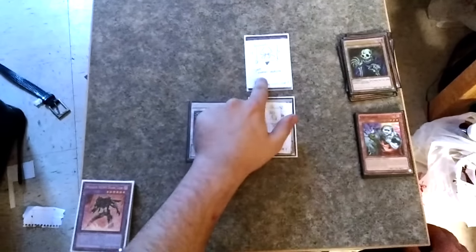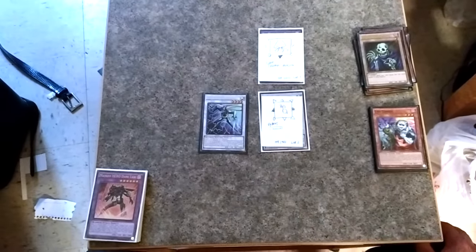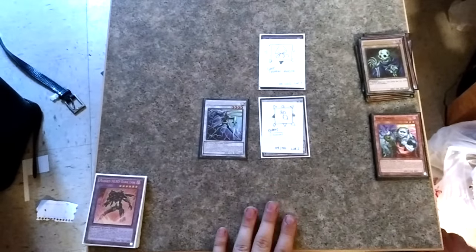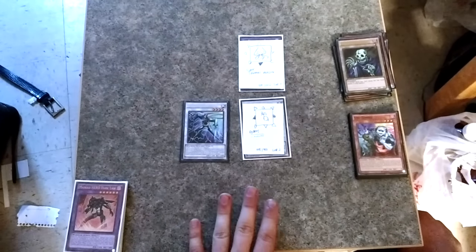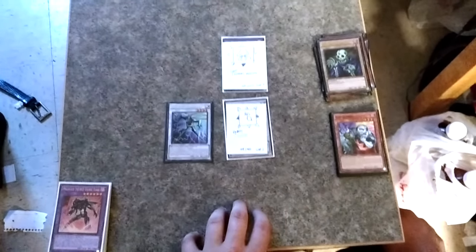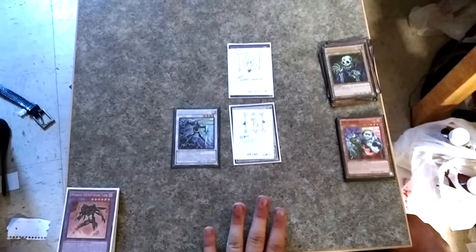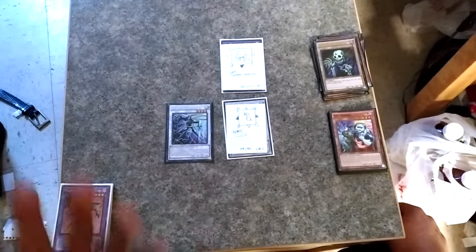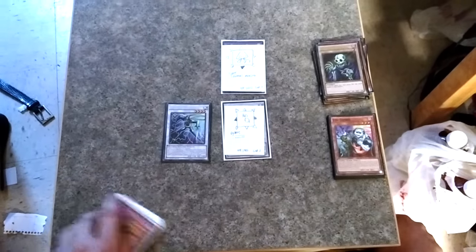These are where you can summon now. These all count as monsters, so you can attack with this one at a thousand attack and that one at 1900. They can't be flipped face down and they have no defense listed at all, so they can't be changed in battle position. That's most of how we assume you play link cards right now. Thanks for watching - hopefully this explains some of it, and when more news comes out, or if we're wrong, let us know and we'll try to update you guys.